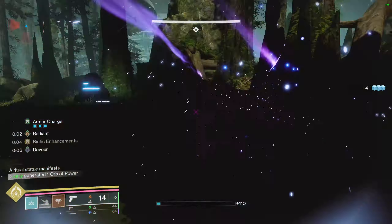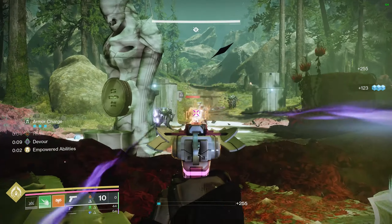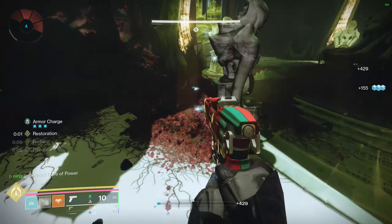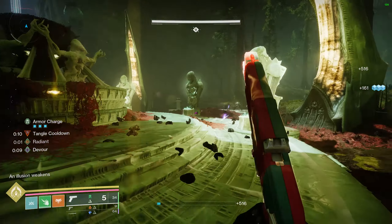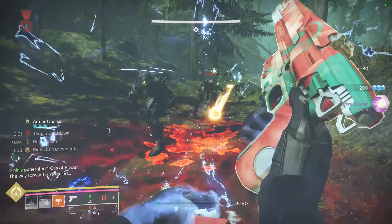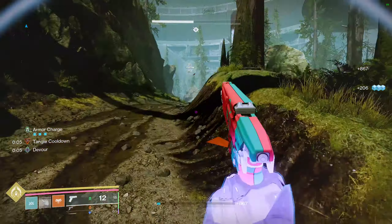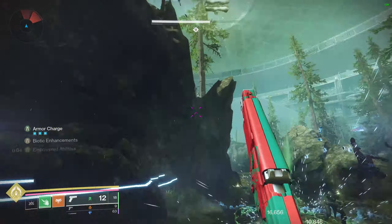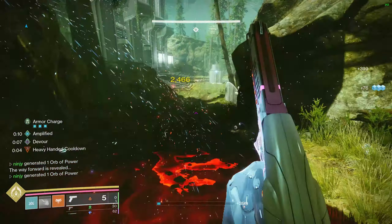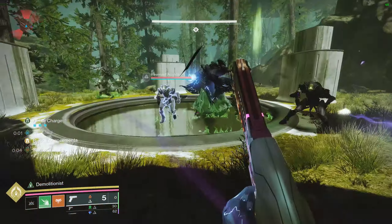That is the actual build. The hardest part is having the exact exotic class item with Inmost Light and Synthoseps. If you don't have this perk combination, I highly recommend going to get it. Next Tuesday, Bungie is buffing the drop rate of exotic class items from farming the Overthrow activity — every time you open an Overthrow chest it increases your chance of getting the exotic class item on the next chest. Right now it takes me anywhere between 20 and 30 minutes to get an exotic opening chests. You can also complete Dual Destiny and get one every single time in about 20 minutes, though I personally don't find that mission a very fun farm since it's just long.